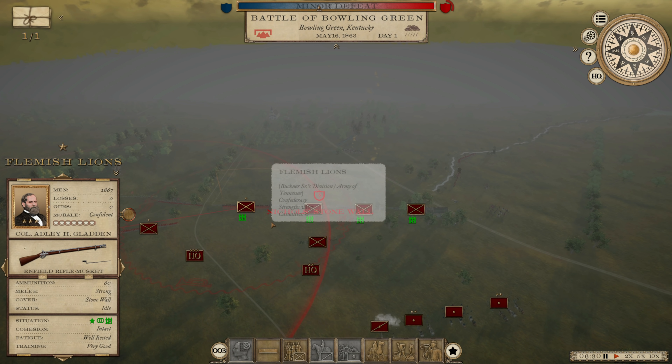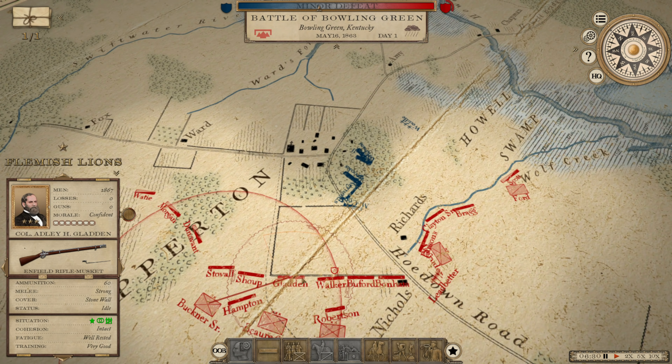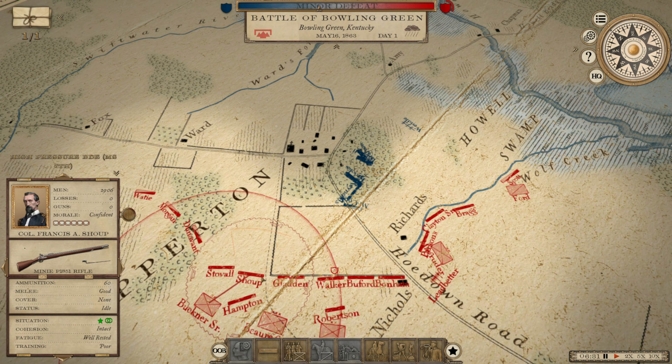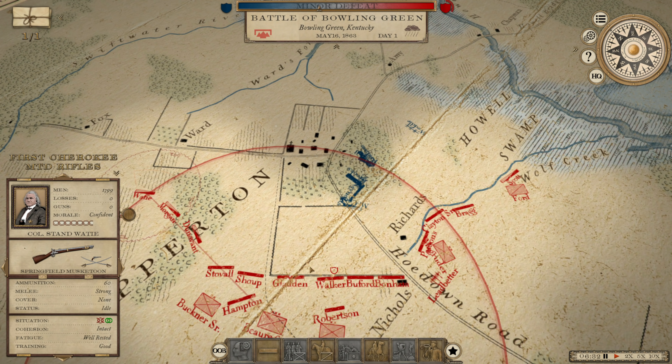Gruber's Guards are behind a stone wall — good cover. Flemish Lions are right here. We've got the Galveston Greenbacks in reserve; this is their first combat, we've only got 1,400 men right now. Then there's the High Pressure Brigade, Mississippi 7th, Rebel Sons of Aaron in reserve, 10th Tennessee Irish, Doubletree Widows, Queen's Own Hussars, and 1st Cherokee Mounted Rifles all out on the flank.